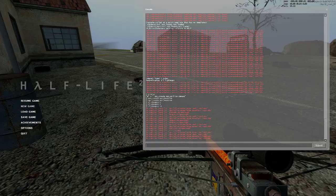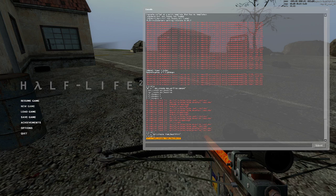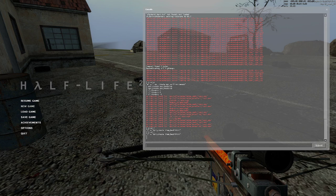You can also spawn health. And if you type bind space into the console, it shows you what is bound to that key. I just have jump bound to space. That other command is for suit batteries.